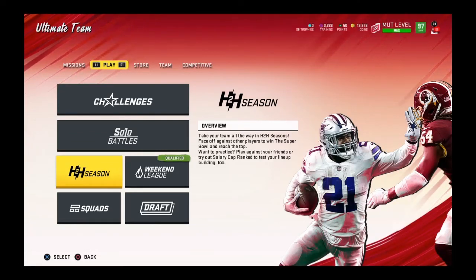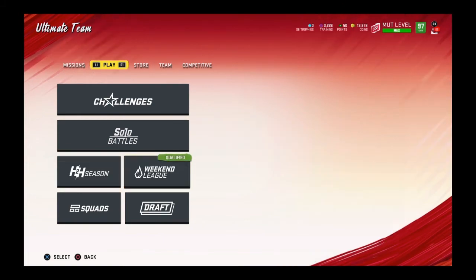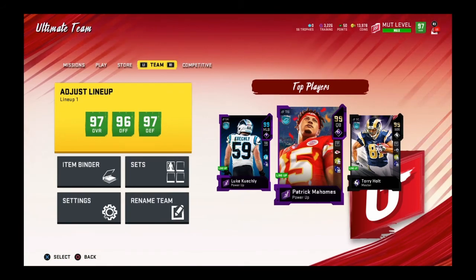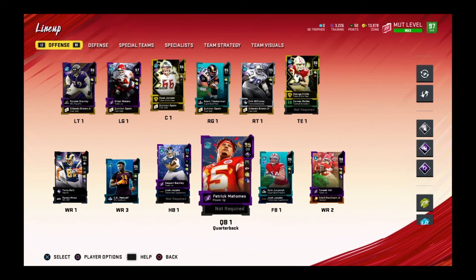Hey guys, it's Alex here, and today I am bringing you the 99 Torrey Holt gameplay. But on top of that I want to show y'all something. Max Mutt level, and I got 99 Mahomes. That's why I used my 99 Power Up Pass on him, since that's really the only thing you can do right now, but I think it's worth it.